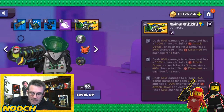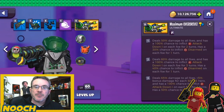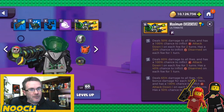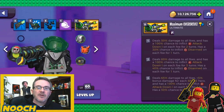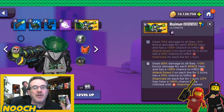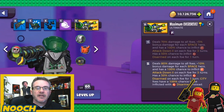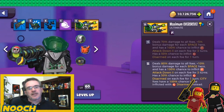Locust's ultimate: at base it deals 50% damage to all foes with a 100% chance to inflict attack down one for two turns and a 30% chance to inflict disarmed. At max it's 80% damage — a 30% increase plus 10% bonus damage per space hero — attack down two for three turns, 50% chance to disarm each foe, and city foes have a 100% chance to get disarmed. Significant upgrade.